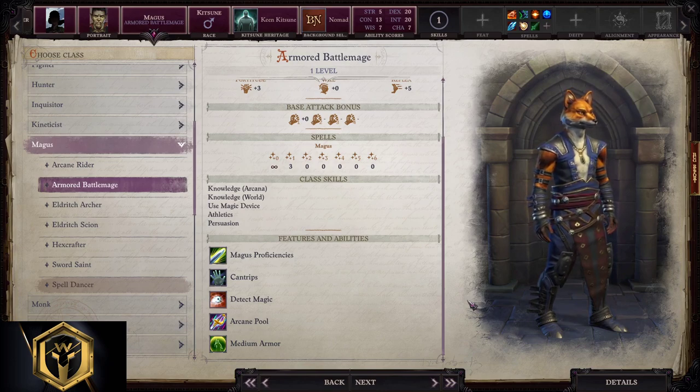Magus is the hardest class to play and master in Pathfinder. They cast spells or buff their melee attacks with their arcane pool of magic energy. You will play with a simple light one-handed weapon in one hand, and your other hand will be reserved for casting spells. You're proficient with light simple weapons and medium and heavy armor. On top of all of this, you'll also be able to cast zero level spells, or better to say, cantrips.